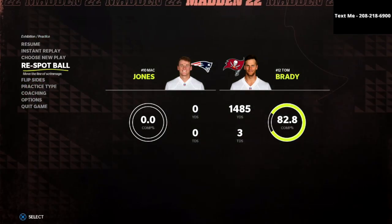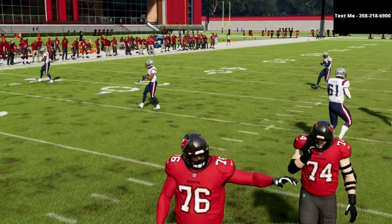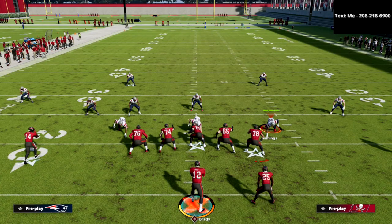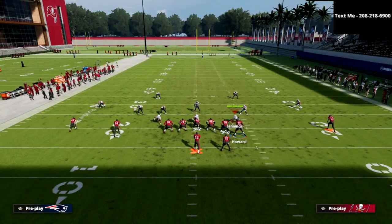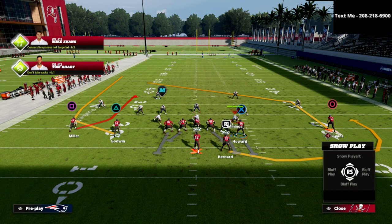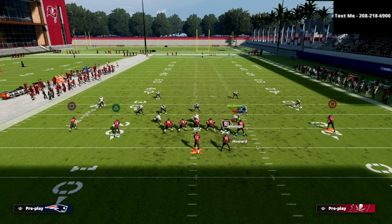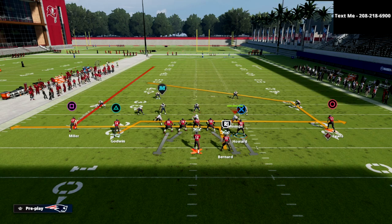I'm just going to move the ball over to the left hash mark. Ideally you can run this on the left hash mark — you can run this on both hash marks, but I think it works best to the left hash mark. What we're going to do is we're going to motion our tight end to the right, and you're going to see that it's going to give us this little hidden motion right here. Then we're going to drag our triangle receiver, fade Scottie Miller, and have our running back on an end route. We've got a little mesh concept underneath, and then a fade and post concept over the middle of the field.